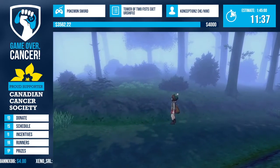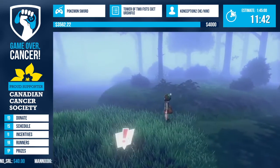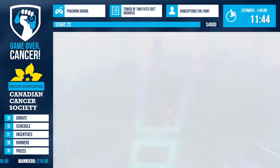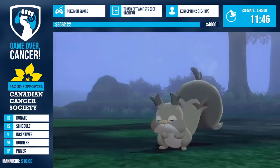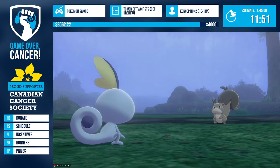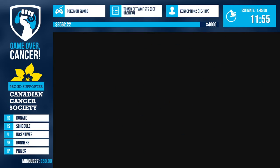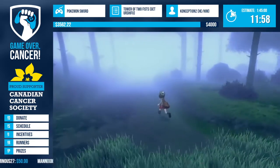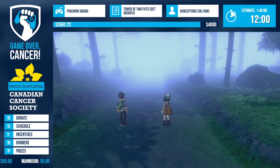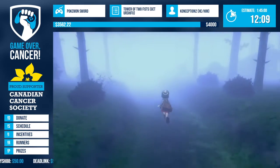Traveling through the woods with one more encounter, then we hit what's essentially an interactive cutscene with one of the game's legendaries. It's not really a battle - we just use Pound three times, the screen gets progressively foggier until it turns white, and then we leave the forest. We've got a minute or two here while that plays out.